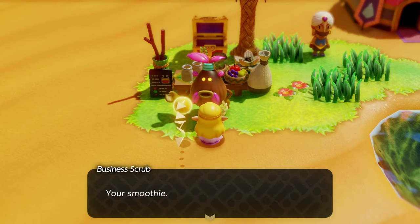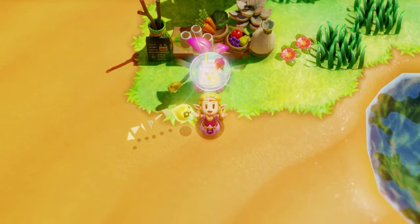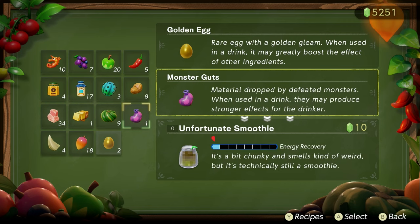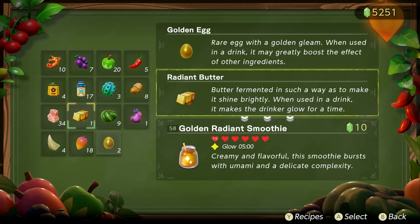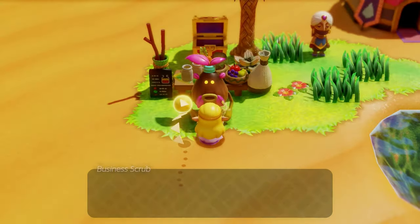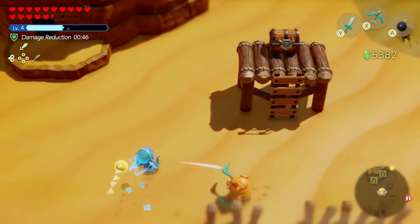Followed up by a very interesting one: the milky tough smoothie. Believe it or not, this smoothie recovers 18 hearts, which is the highest in the game besides the golden smoothies. It just takes a tough mango and milk — that's all. Plus, you're also going to be getting damage reduction with this.